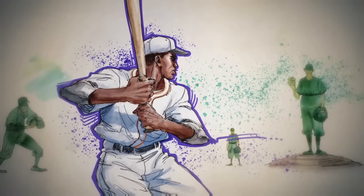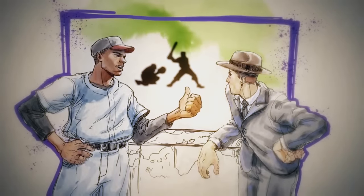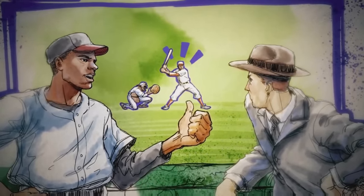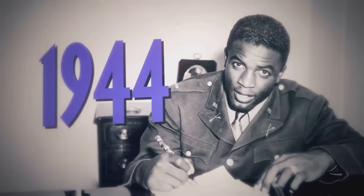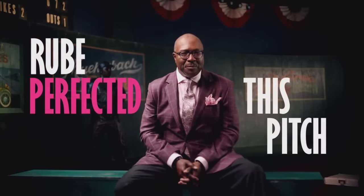The most significant addition to MLB The Show 23 is the Negro Leagues mode, a dedicated single-player mode focused on the legends of the league that ran parallel to the MLB from 1920 to 1948. Eight different players are highlighted, from the legendary Satchel Paige to the groundbreaking Jackie Robinson. Each is lovingly introduced by Negro Leagues Baseball Museum President Bob Kendrick, with missions that recreate exciting moments from their careers.